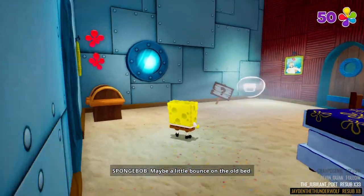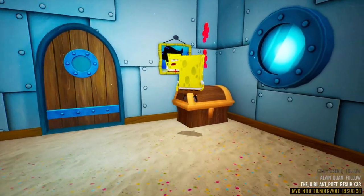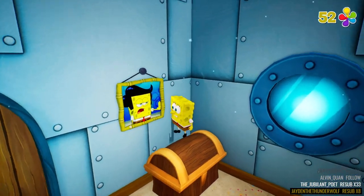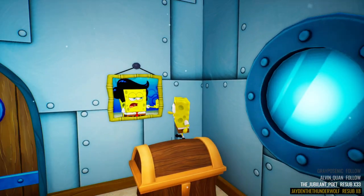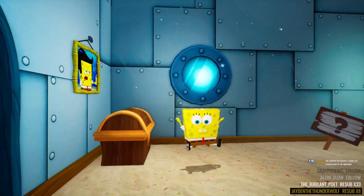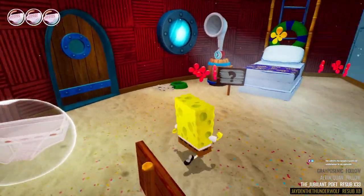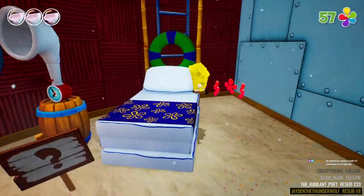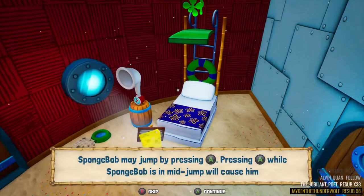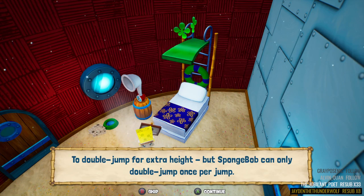Maybe a little bounce on the bed! Aww, it's where he got the — his hair, I think he also had those shoes that made him taller. Sandy! Good old bed. He may jump by pressing A and can do it again while in midair for a double jump, but he can only double jump once per jump.